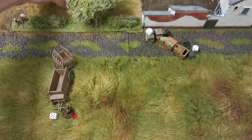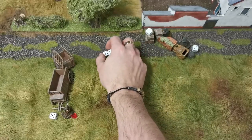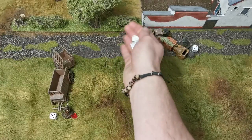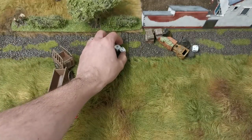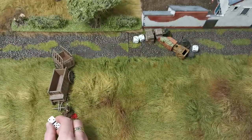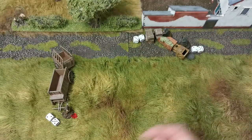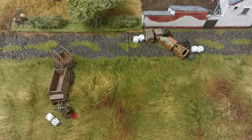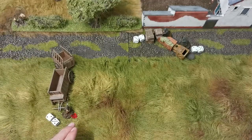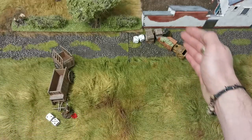The paratrooper Sergeant rolls 2d6 plus his skill of 5, getting 12 overall. The German needs more than 12 — with a skill of 4, 2d6 plus 4 — he doesn't beat it. The grenade is coming over. The British shaken paratrooper gets 7 plus 4 for a total of 11. The German also acts on 11. The order is: Sergeant first, then the British soldier (winning ties due to priority), then the first German, then the second German.